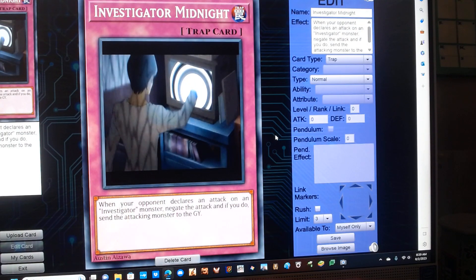Investigator Midnight. It's a normal trap with the following effect. When your opponent declares an attack on an Investigator monster, negate the attack, and if you do, send the attacking monster to the graveyard.